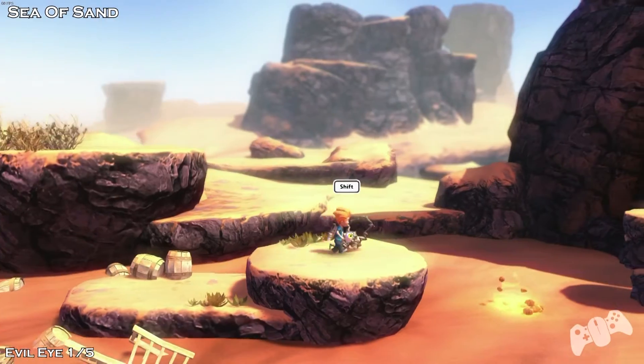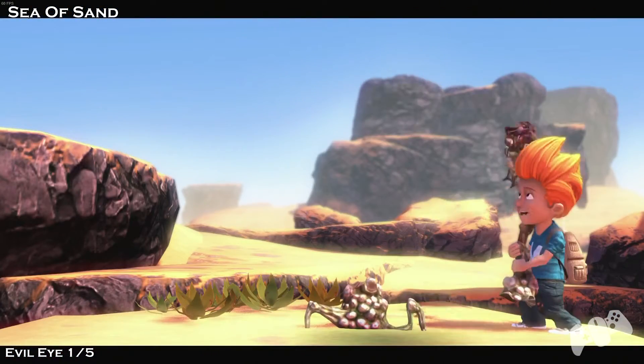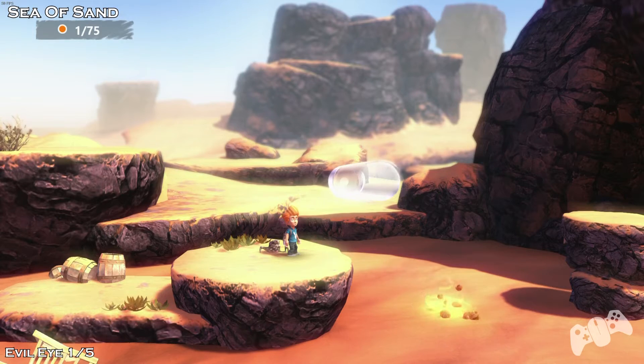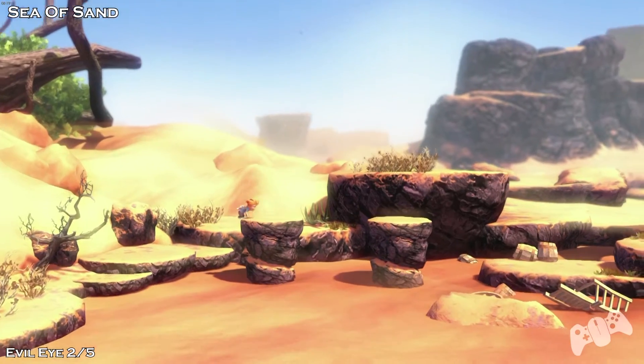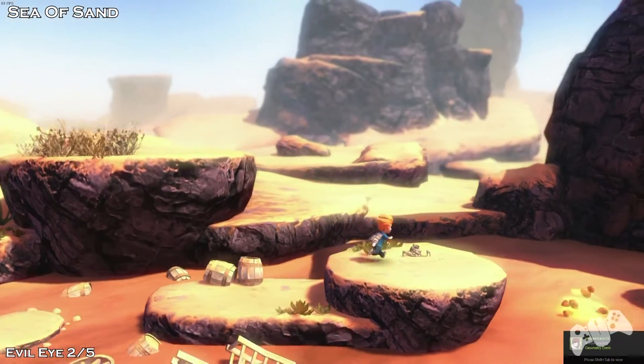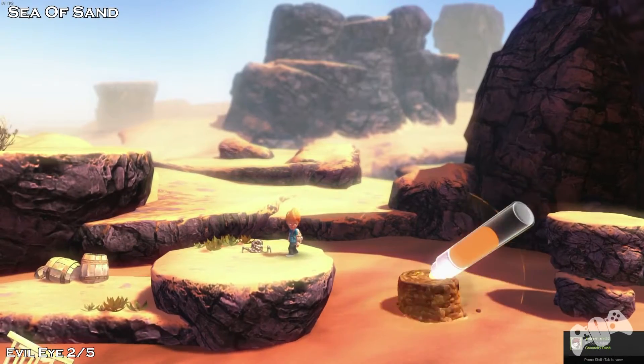So this is the start of the Sea of Sand. Very close to the start you'll see this Evil Eye. We need five of these for this level, but in total there are 75. So shortly after, this is where Evil Eye number 2 is.